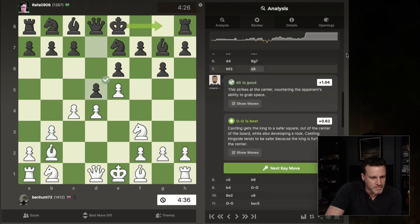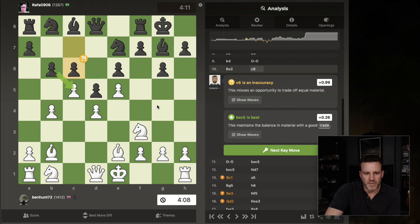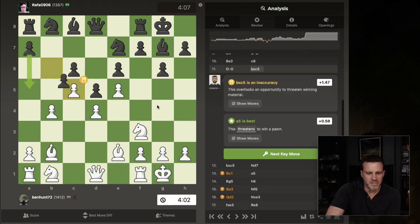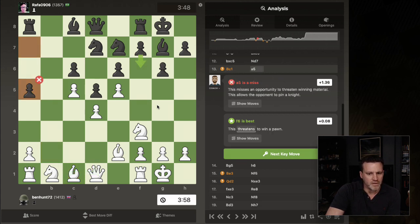Now it doesn't like that move. I could have allowed him to capture away from the centre and then I go towards. It's saying, yeah, just develop. I get it. B4 — like that, and this is all fine play, this is nice. I was scratching my head a little bit at that one. Bring out the Knight — it really wants me to get my pieces into play. That's fine. Now we're one and a half, but we're going to make a mistake. That's a mistake — it's improving the bishop, but it's saying again, get your Knight out. He should have played F6.